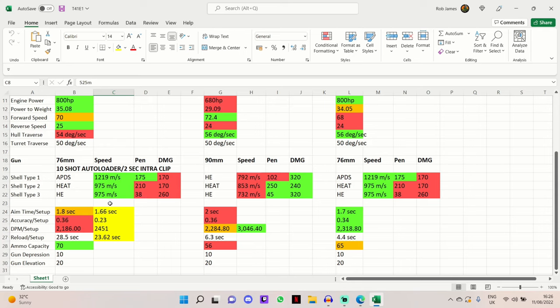Shell velocity is 1,219 m/s on the standard APDS, which is very nice for firing at mid to long ranges. The heat and HE shell velocity is 975 m/s - not too bad. The gun stats for this 76mm 10-shot autoloader are exactly the same as the M41 Walker Bulldog's single-fire 76mm - it's the same gun, just an autoloader. The M41B Brazilian Bulldog has a 90mm that fires HE as standard, HE as premium, and HE as its third choice.